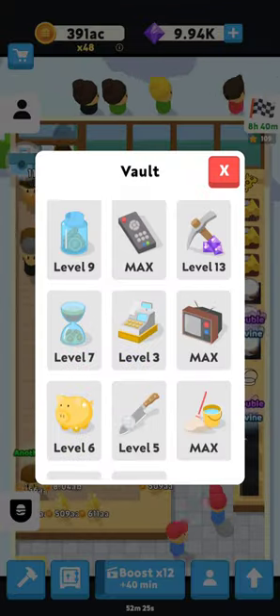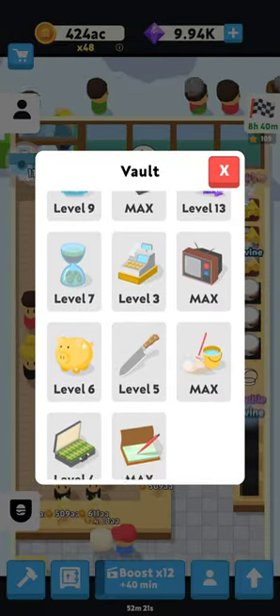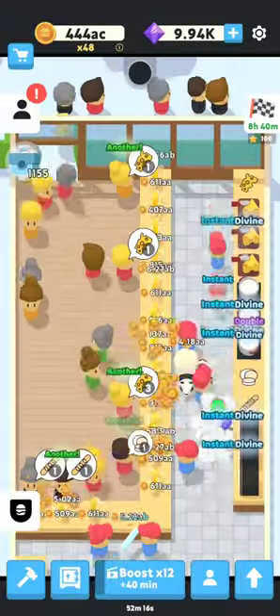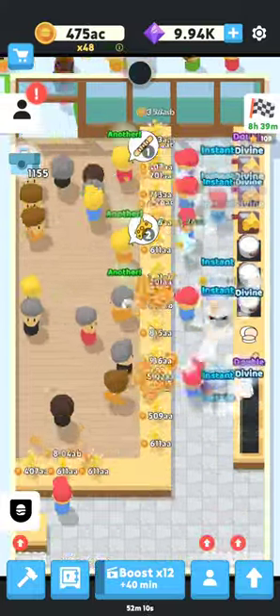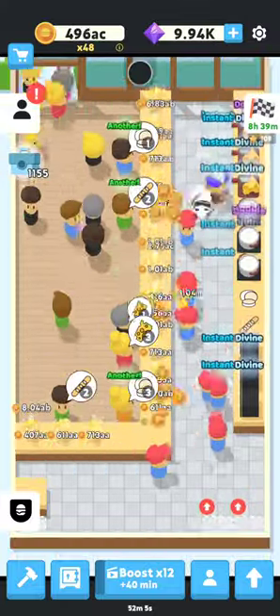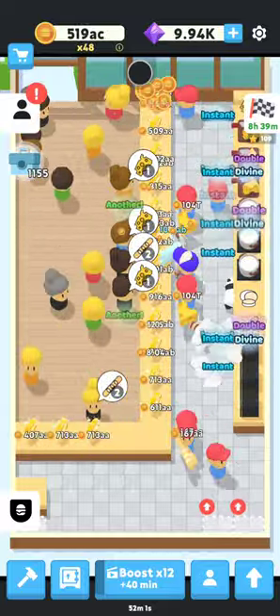Then work on unlocking the rest of the vault, because all of these things will make the game progress faster. Upgrade this TV here until it says plus 10 minutes — right now it says plus 40 minutes, and you want to upgrade it to plus 10 minutes so you're not spending your entire life watching ads. You can go higher than that, but in the very beginning don't worry too much about it.